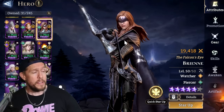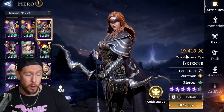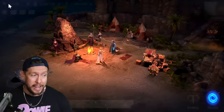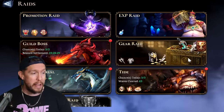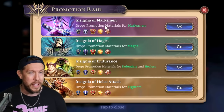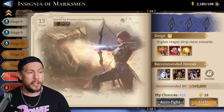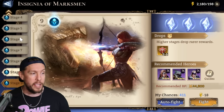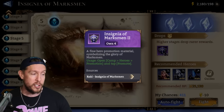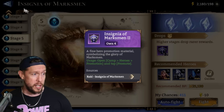I just took a quick timeout to promote some heroes I'd been neglecting — the stat difference is incredible. Hero power is noticeable too: I promoted Brianne to five stars, she went from 15k to 19k. To promote your champions, go to the Raids section, then Promotion Raid. Identify which class you want to promote — for Brianne, Marksman — then find out which insignia rarity you need. You may need to go back a step to get lower-tier insignias first to reach two stars, three stars, and so on.